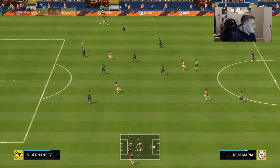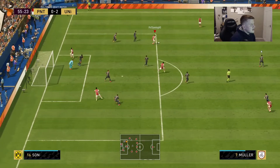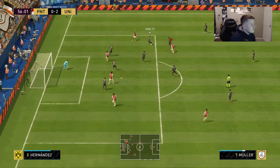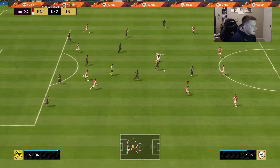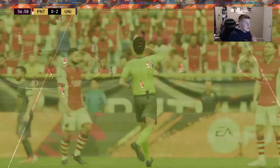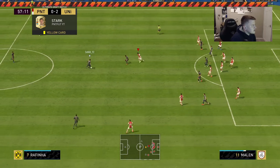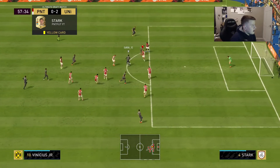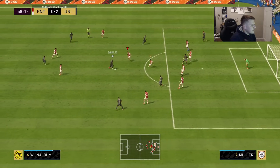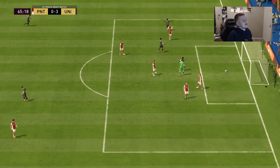Traore with another nice free ball to Di Maria — he's really good on those. Good cross by Di Maria but can't get anything from it. I just can't do anything in the final third. That's going to be a red card — actually a yellow card, which I'll take since it would have been a goalscoring opportunity. Traore with a good interception there. Unfortunately it's now 3-0.